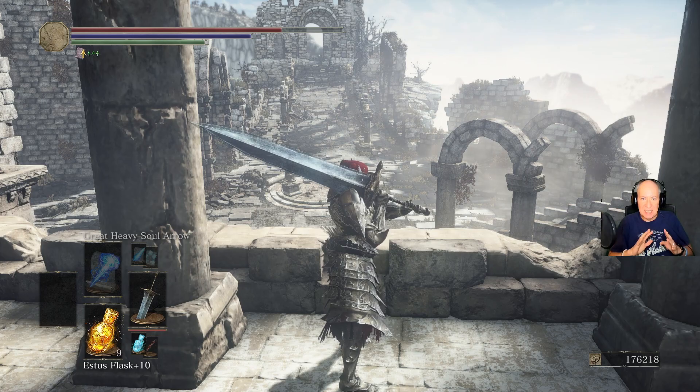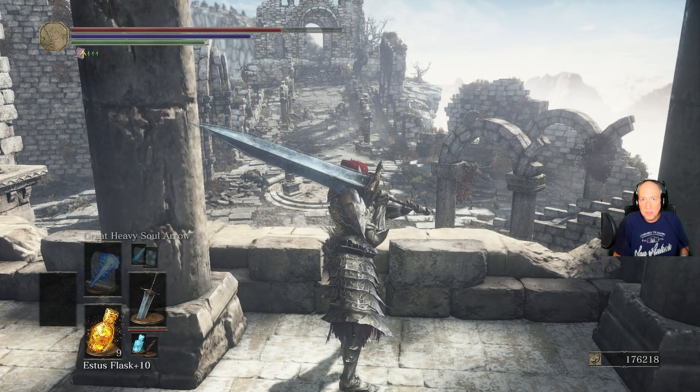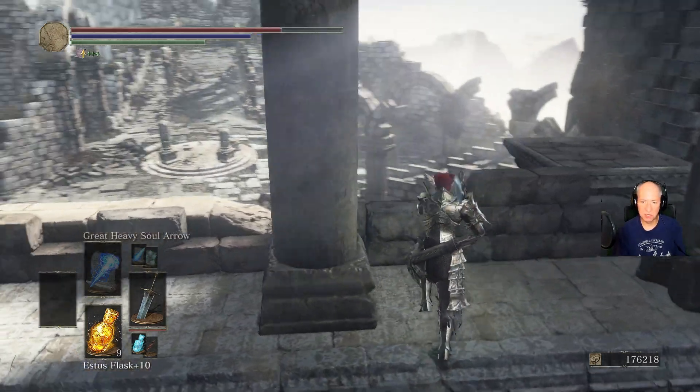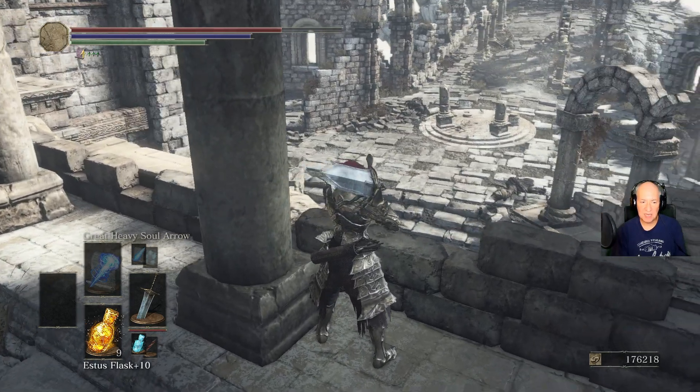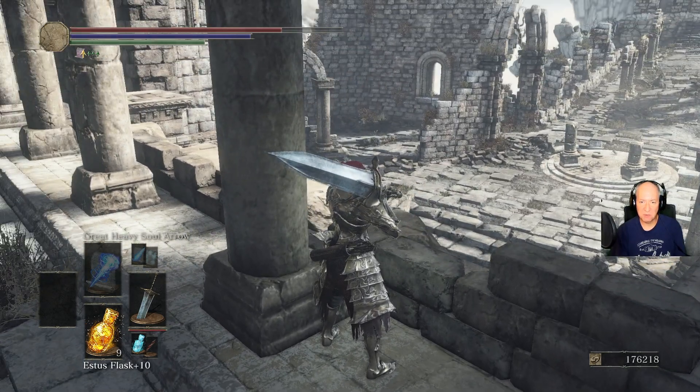The problem with that one is that the chain axe really goes through everything — it clips through walls — so don't think that you can just hide from him. What I like to do when I'm here is get up here and snipe them with a bow.